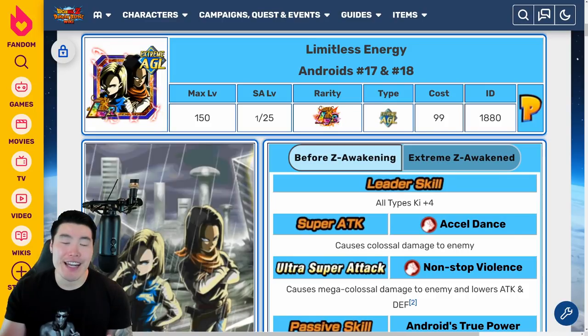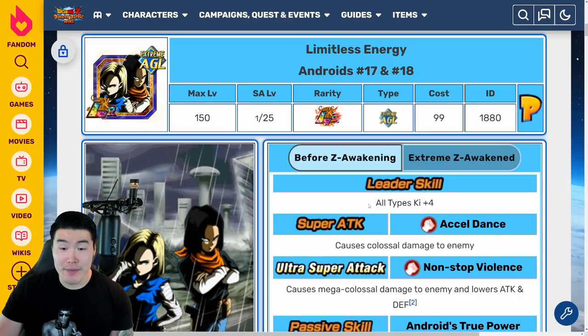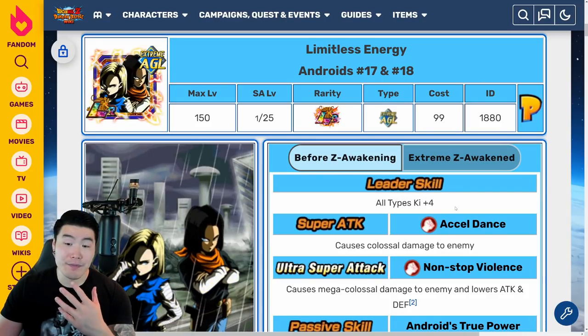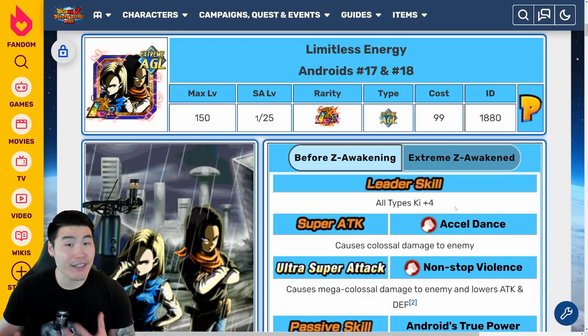It's understandable considering they're super old. The leader skill is all types, KI plus 4. That's it — no attack, no defense, no HP. But at least they're technically a rainbow leader, I guess.